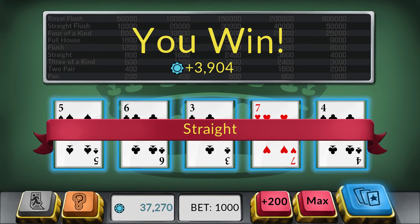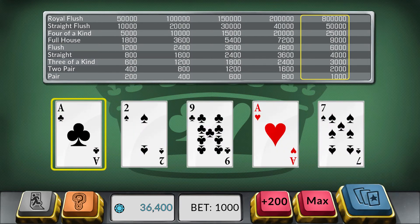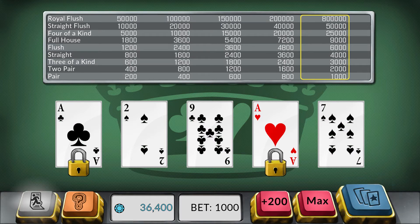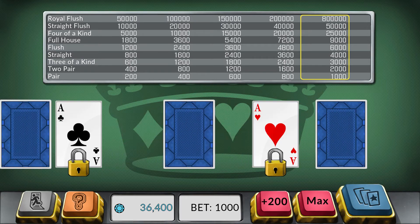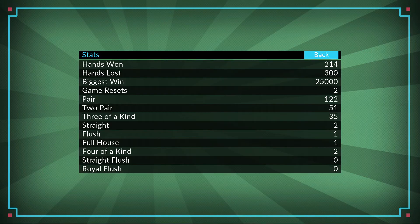One thing that is kind of cool to note is the game does offer stat tracking. For those people that like achievements and want to track their progress through a game, it is kind of nice. If you go to the main menu you can actually see all the overall hands you've played, the best things you've ever won, and what you've done for the achievements.